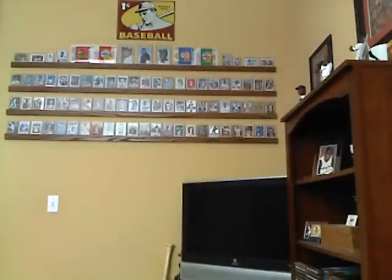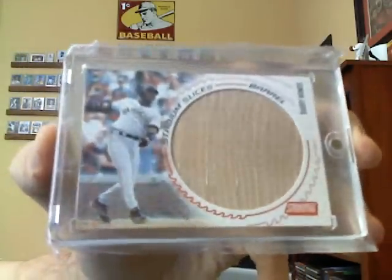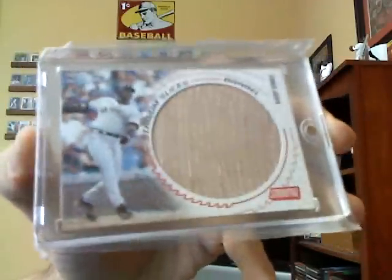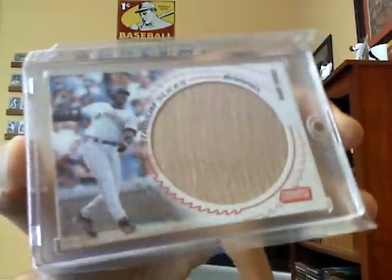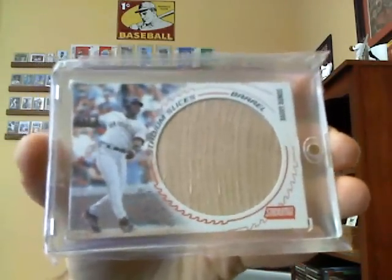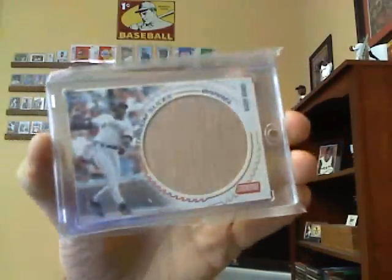And probably the most beautiful looking bat card in the history of baseball cards — not the Barry Bonds, the Stadium Club Stadium Slices. I absolutely love this card. That's from the bat barrel — beautiful, beautiful bat card. There's the front and the back. This one's numbered to 100. They actually made three cards in this set: the trademark and the handle as well. The trademark is kind of a medium bat piece and the handle is a much smaller bat piece, so I've still got to get those two. But I got the barrel, which is by far the best looking one.